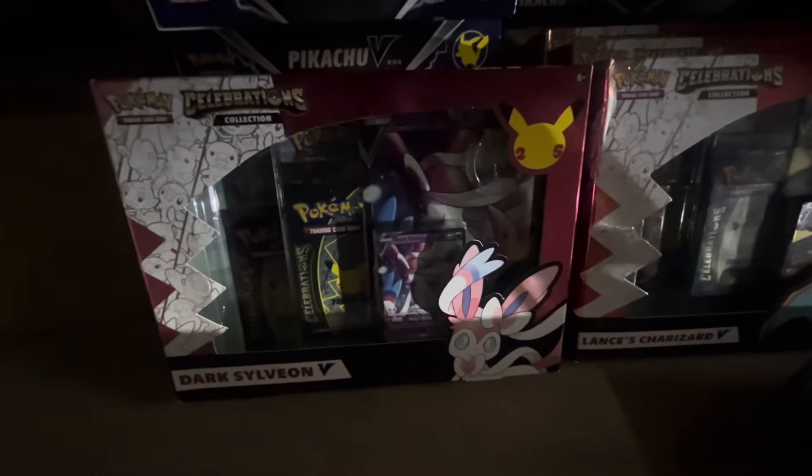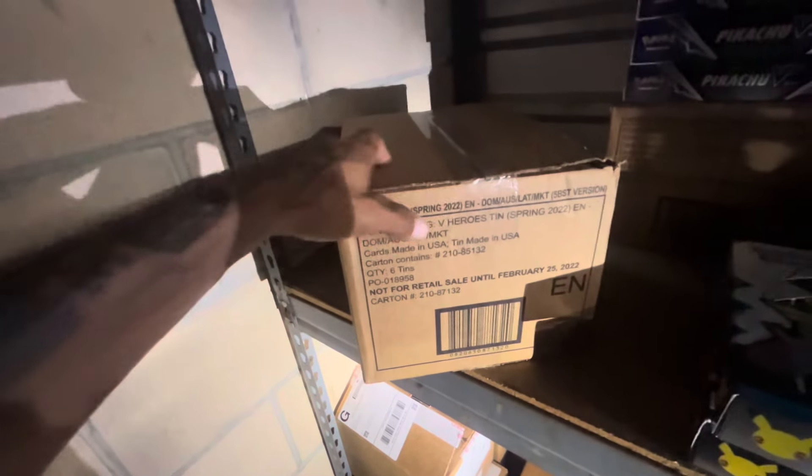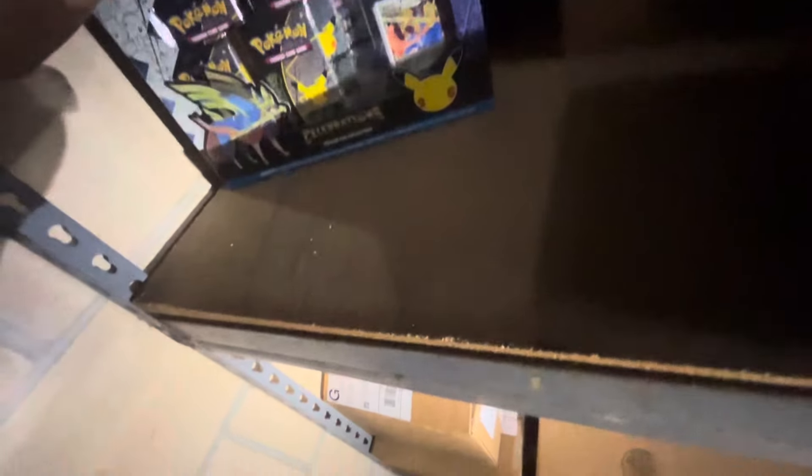We got some Celebrations Charizard, a Sylveon box, and a Xasian box. We also have a sealed case of V Heroes, so we are not gonna open that up. I think in one of my boxes I did open up to check. We have two sealed boxes of the V Heroes — we went nuts on that, I think we got three or four boxes. V Heroes is great because they should come with some Evolving Skies packs.